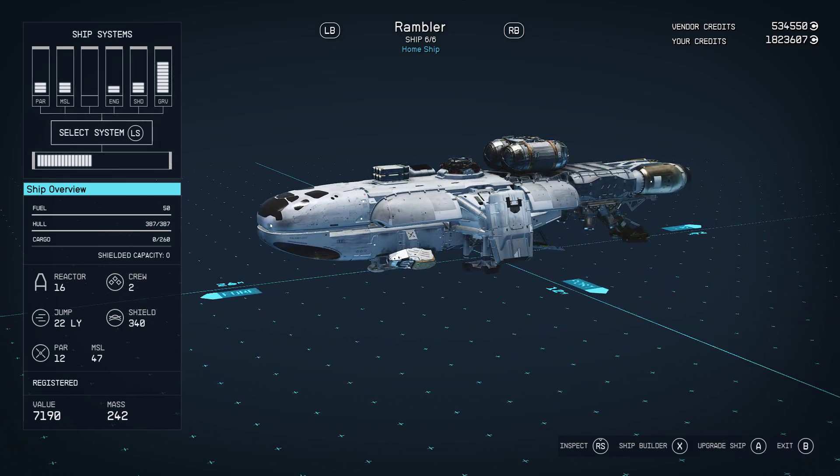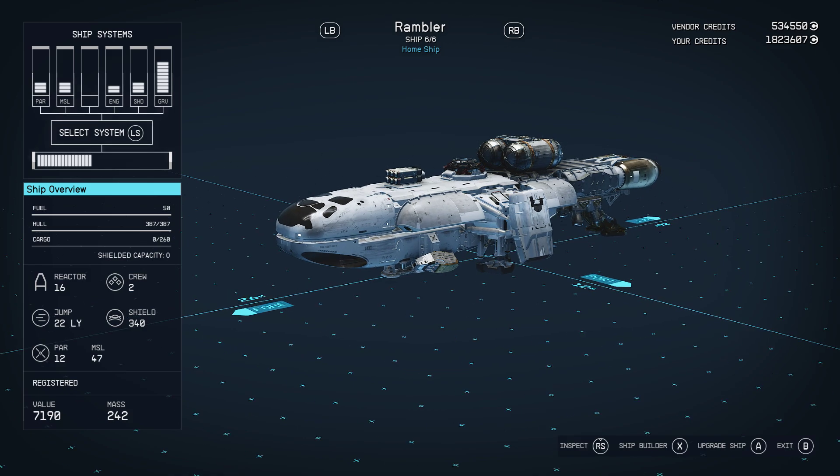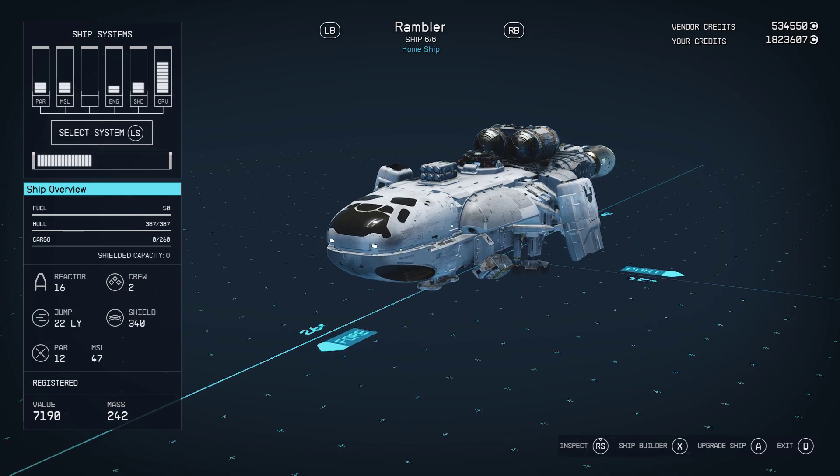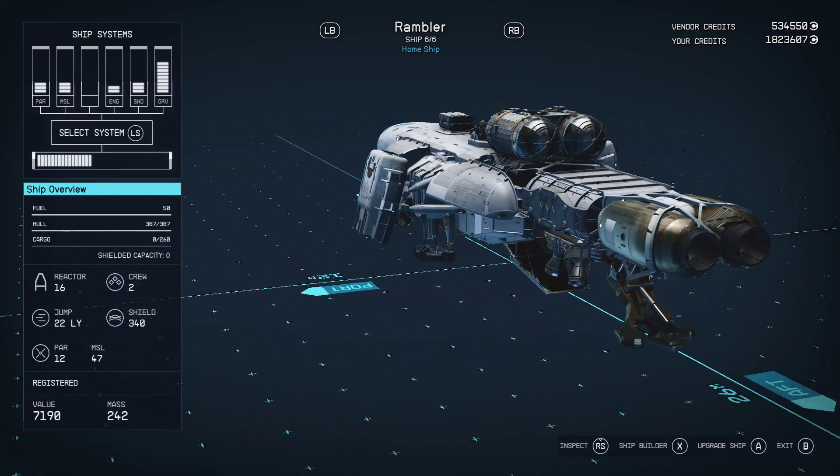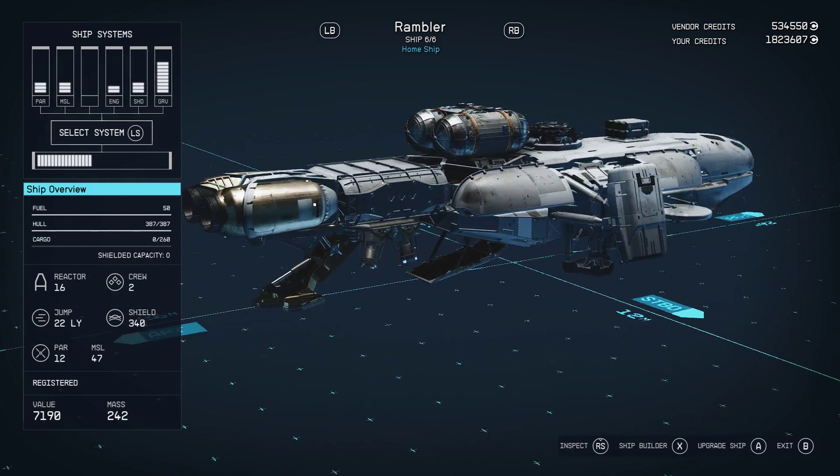It'll hold two crew, 22 light-year jump range, 340 for shields, 50 fuel, 387 for hull, and 260 for cargo. So this is a tiny ship.